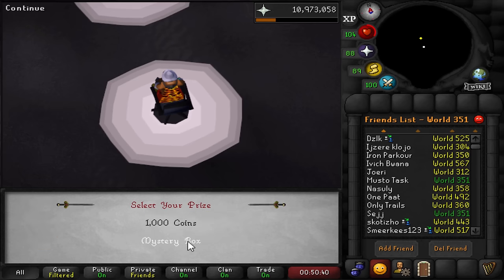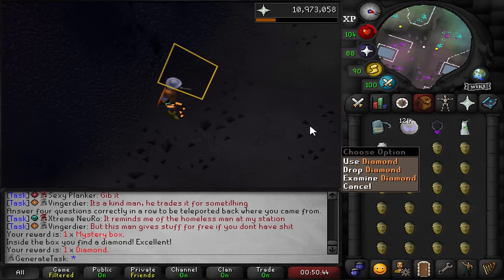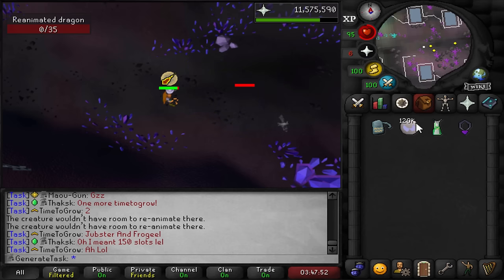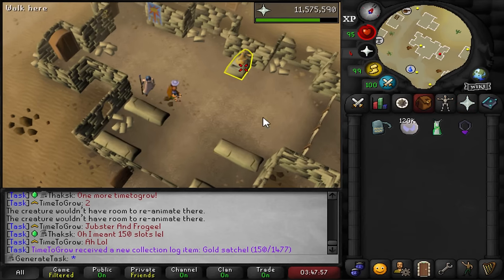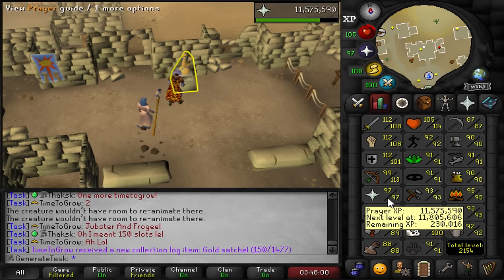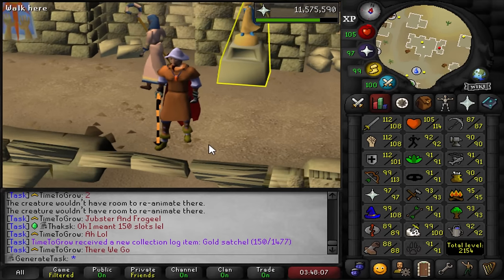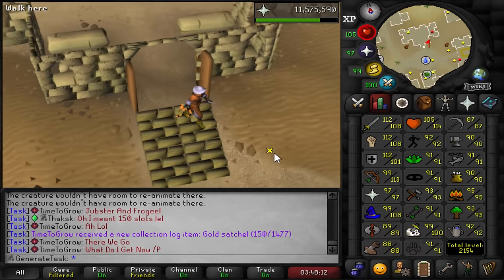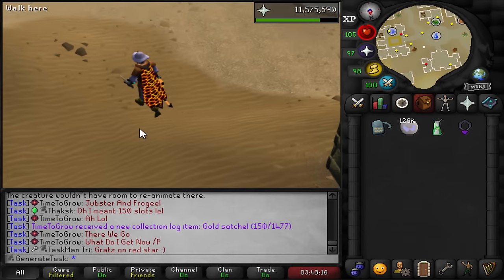That was the last unsold head I'm using. I still have about 20 abyssal heads in the bank but keeping those for the master clue step. We're 230k XP short of 98 - so we still have like 1.5 mil XP to go. For that, I guess it's time to collect some bones by killing green dragons. I need like 3,000 of them but that's probably the best option for me right now.